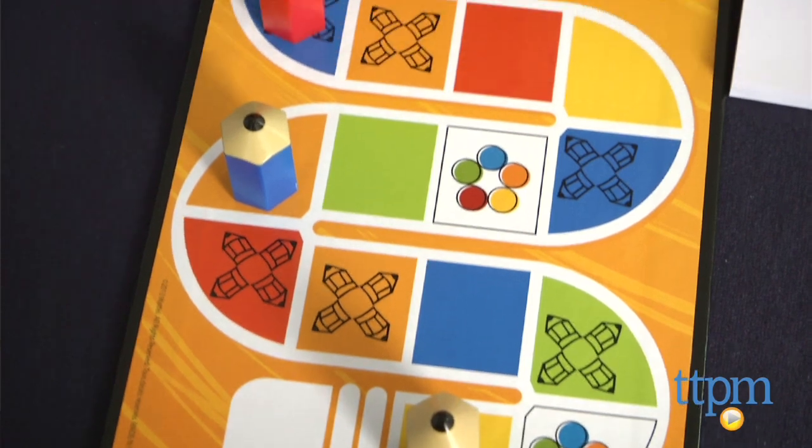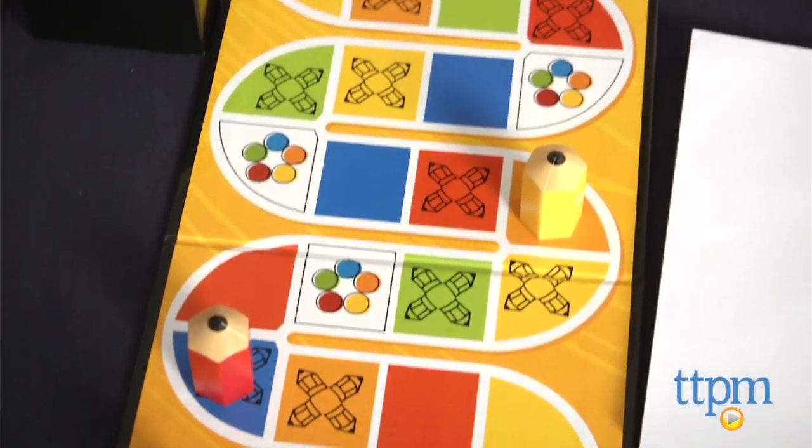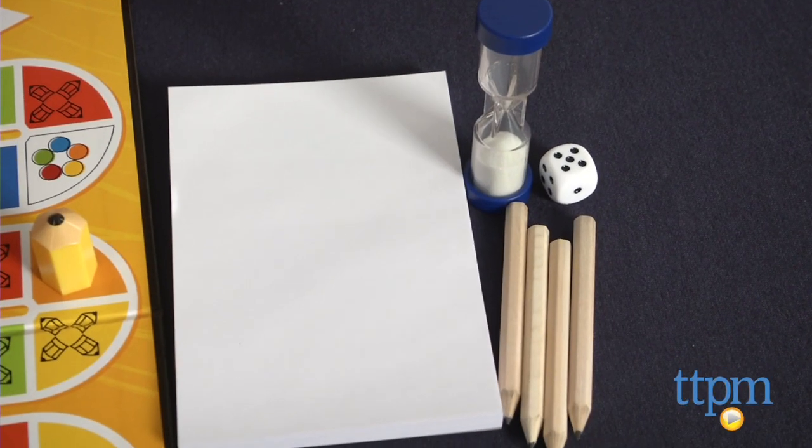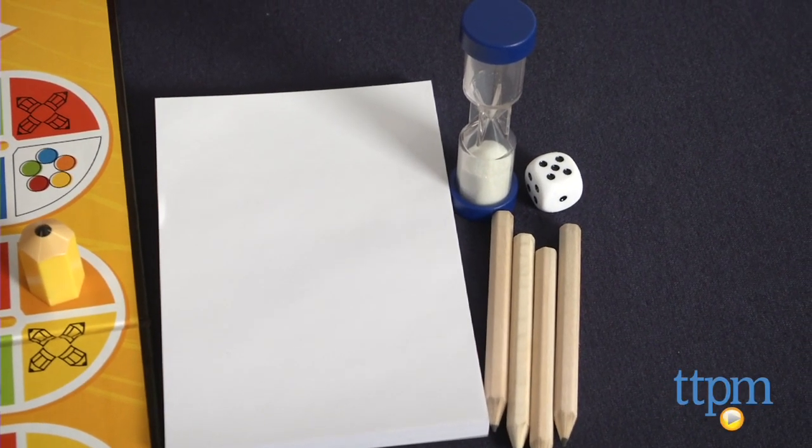In this updated version, a new game board allows for faster gameplay, averaging about 30 minutes per game. Recommended for ages 8 and up, there are also two levels of clues: 1,200 adult clues and 800 junior clues, making it more kid-friendly and a game that everyone can play together.